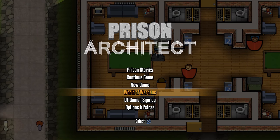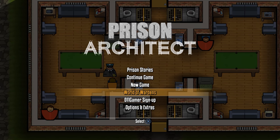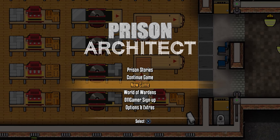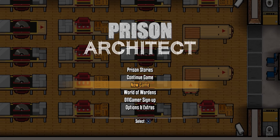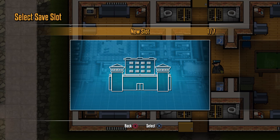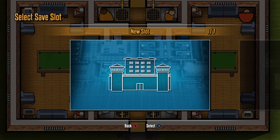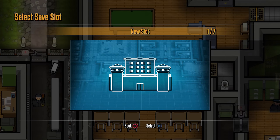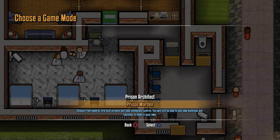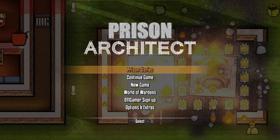The final area is the World of Wardens — not in this current build, but it's a global community area. So this isn't just a straight port of the PC game; there's a lot of new content added. There's not a single area of the game that hasn't undergone some kind of improvement or enhancement, be it new features, better messaging for newcomers, or visual improvements. The original Prison Architect would just drop you in and you'd figure it out yourself.